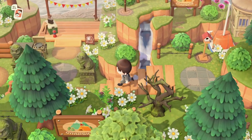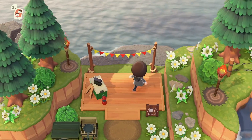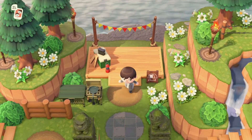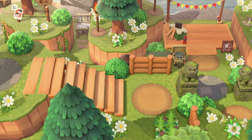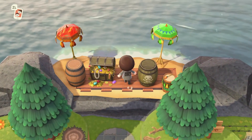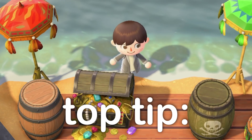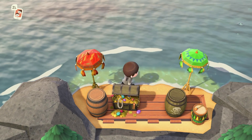Back up here we have the campsite, again sort of tucked away in the hillside — just how I like it. It feels more secret this way, it feels cozier. Lots of cliffs to surround it and make it feel small and make the world feel a little bit more immersive. And of course the secret beach with some treasure — you've got to have some treasure on your secret beach.